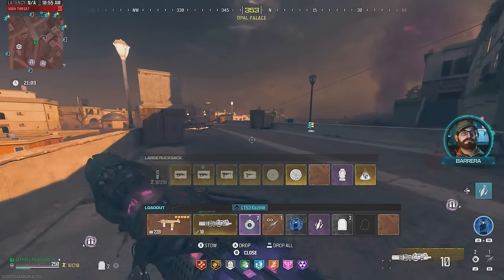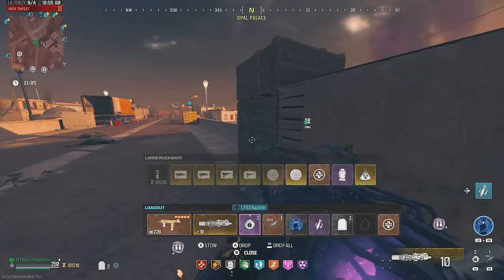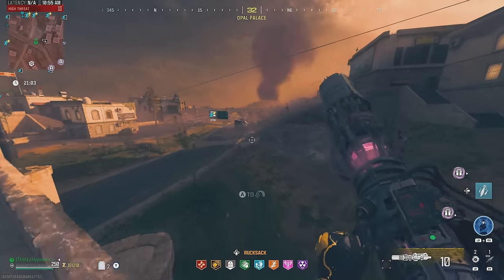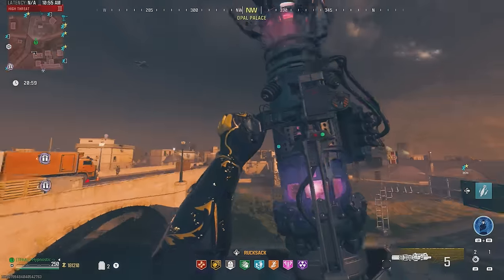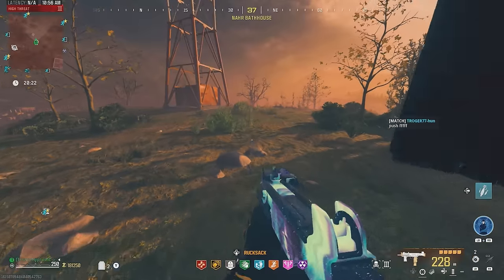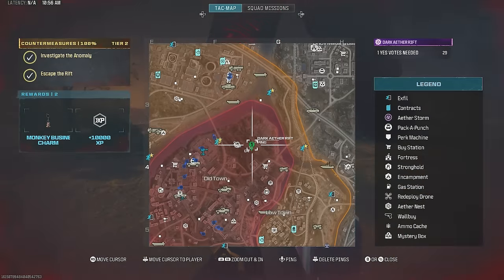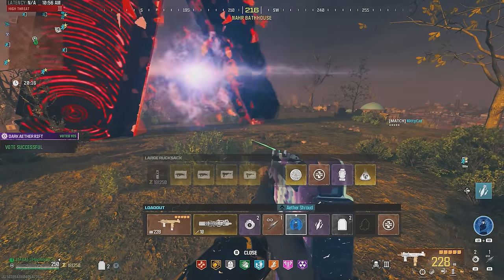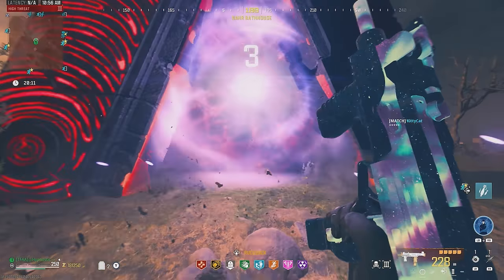Are we set up for our Elder Dark Aether run? Yes we are. We have the Elder Sigil, two self revives, and we'll have three Kazimirs once we teleport. I'll make my way over to the portal. Let's use our Sigil, accept that teleport. Sigil disappeared — drop the Kazimirs, stow that, and I'll see you all in the tier 5 zone.